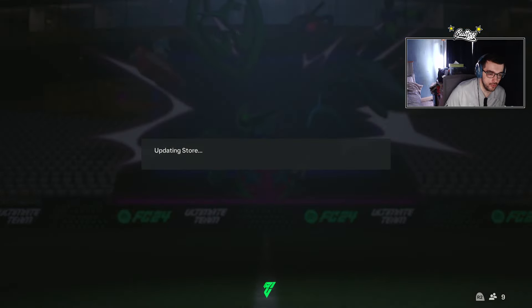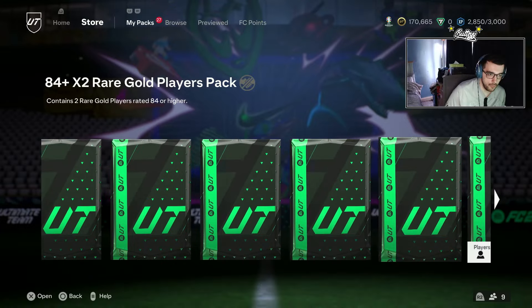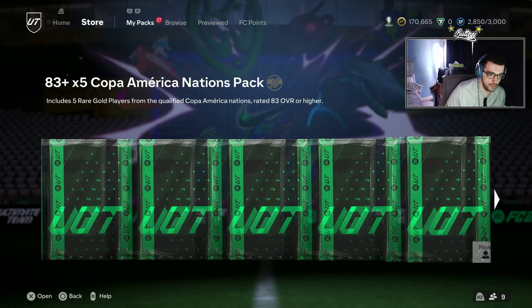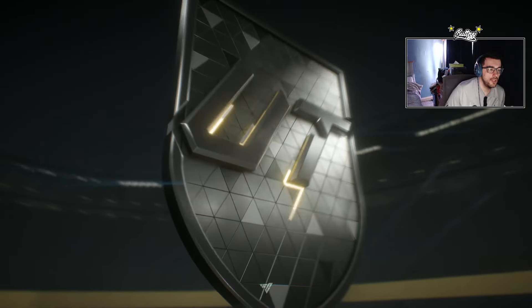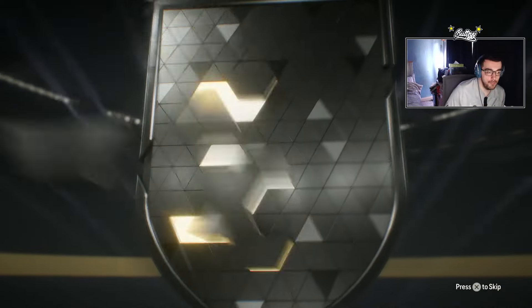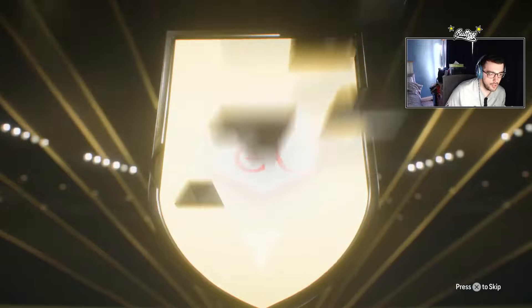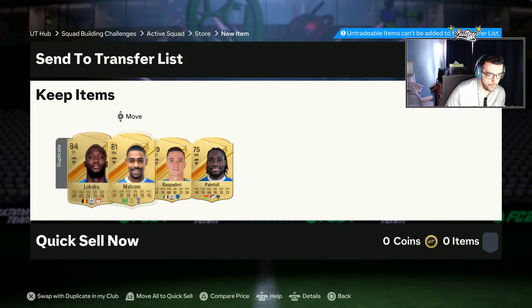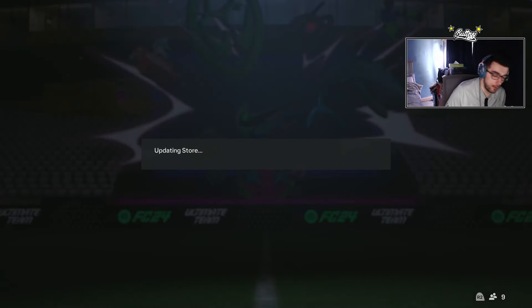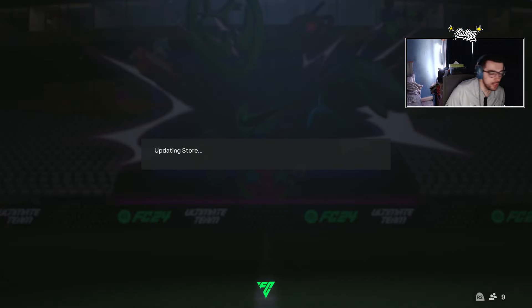We'll move on to the rare players packs now, we'll see the megas last. Two rare players packs — no promo again. Belgian striker, that's gonna be a Romelu Lukaku. Four dupes — should probably recycle them into the team of the week, but it is what it is.